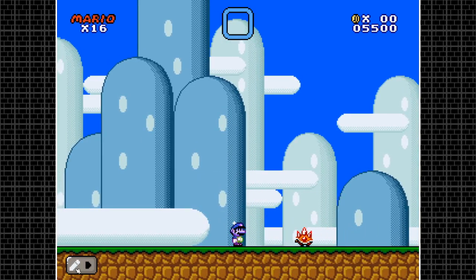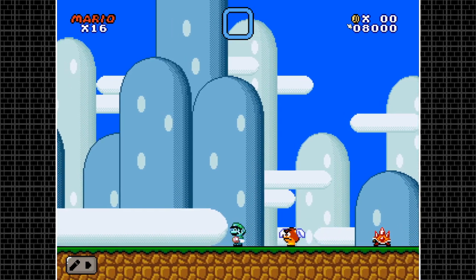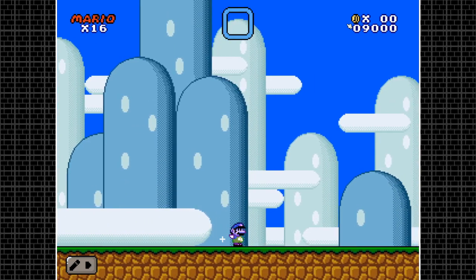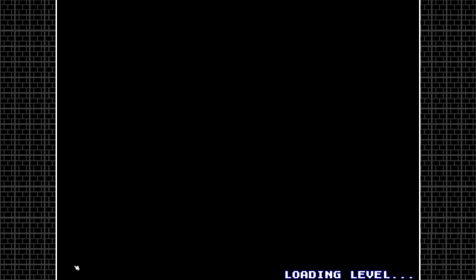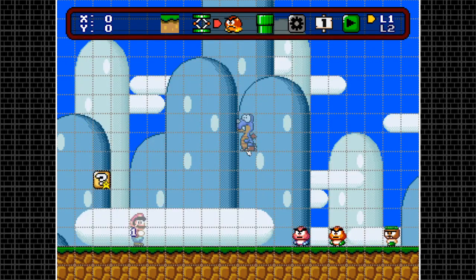The red Goomba actually walks a bit faster than the brown Goomba. Let me show you how the Para-Goomba behaves — it behaves kind of like in Super Mario World. That's pretty much it for these enemies in particular.